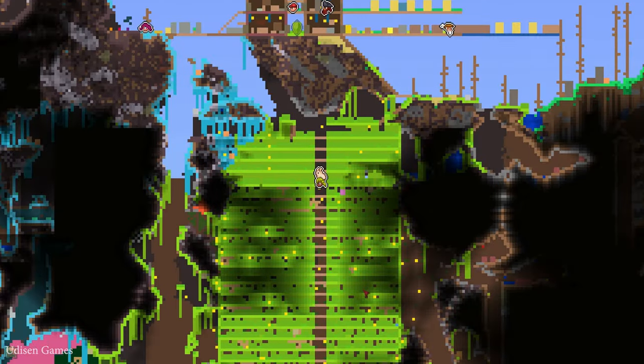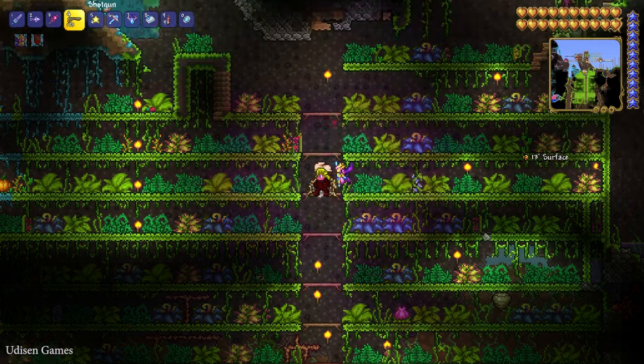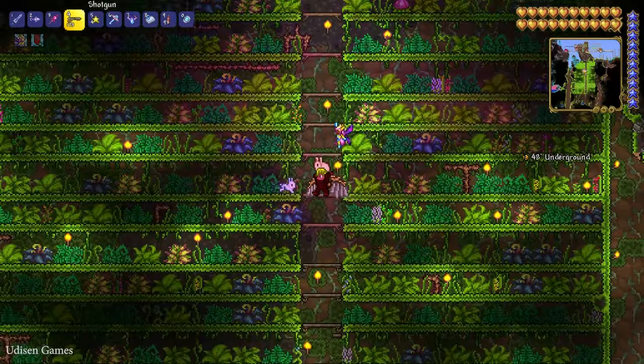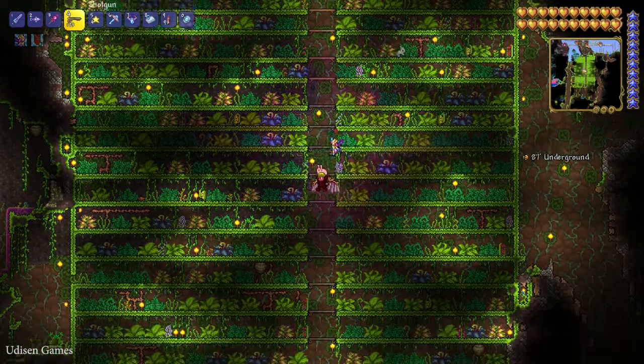You can easily find the Plantera bulb — it shows as a pink square on your minimap. It also has the name 'Plantera Bulb.' They can spawn extremely fast, and sometimes you can find several bulbs on your farm. I personally build my farm with 20 layers, so you can see the scale.